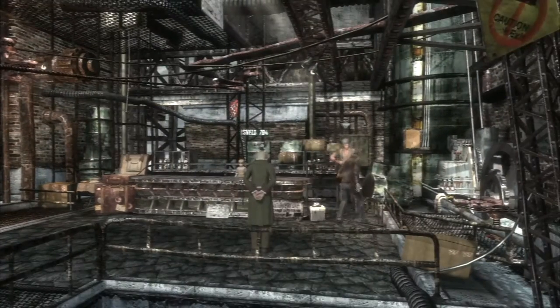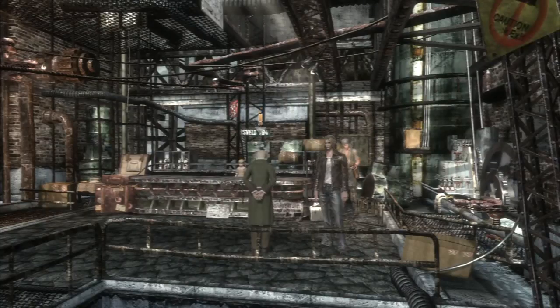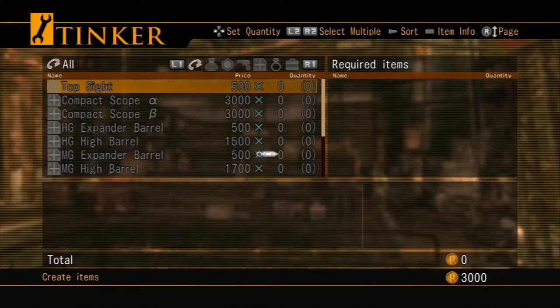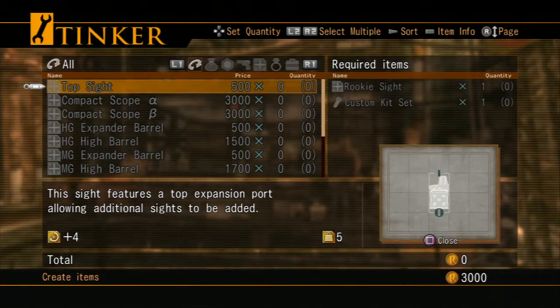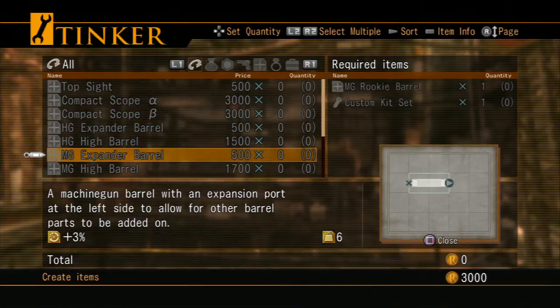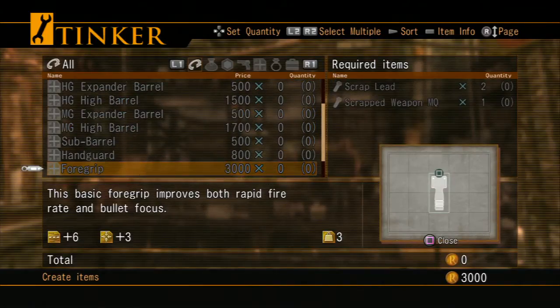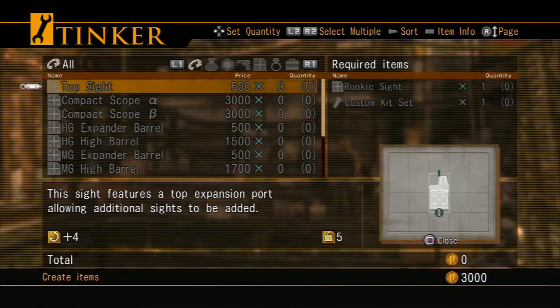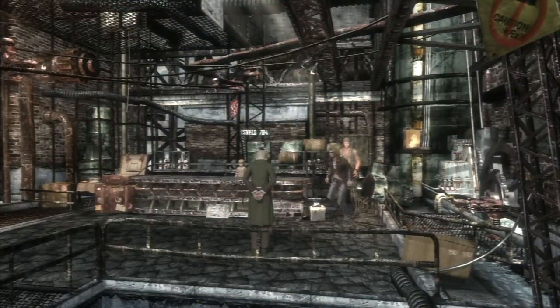Here's the old guy we need to talk to anyway. If you need something crafted, he's your man — basically the crafter. We have to come talk to him; we can't craft stuff on our own. There are sights, scopes, barrels, all this stuff, and it shows the required parts on the right-hand side, which we don't have any of.